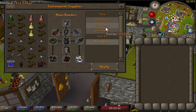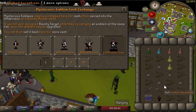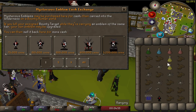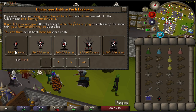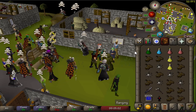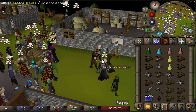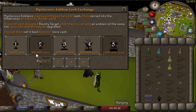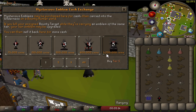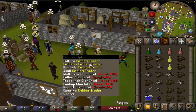There's a point system and an emblem system. The emblem system works like this: you come here and buy a tier one emblem for 75k, put it in your inventory, go get a kill on your target, come back, and sell it for double. It doubles after that, and doubles again - the last one sells for 1.2 mil.